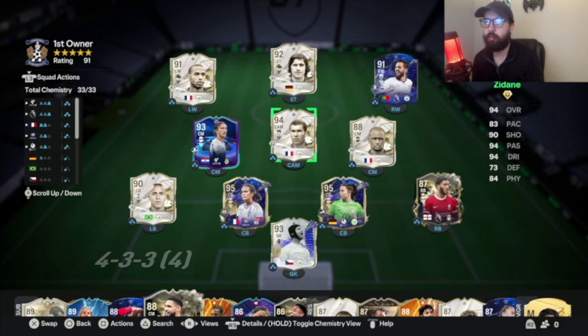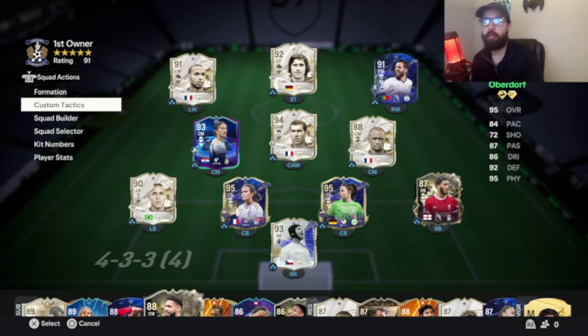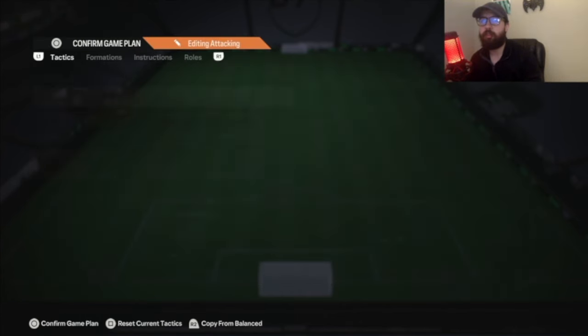This defender — Renard — is actually really, really good. And Obadar is pretty good as well. Bernardo Silva is the same as this Thunderstruck card, honestly, just with one more playstyle plus. But this is what you guys are here for — the 5212.